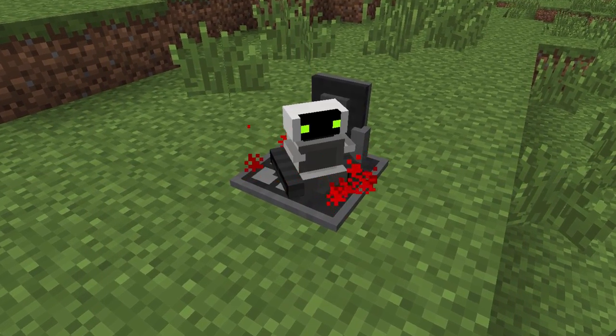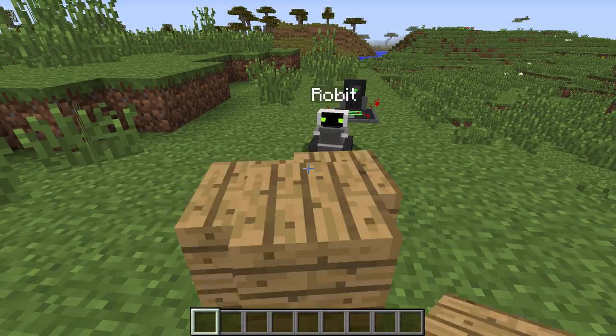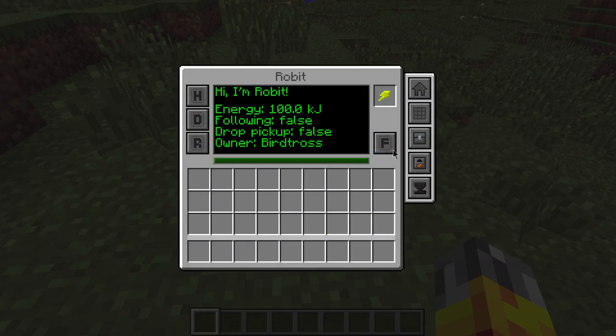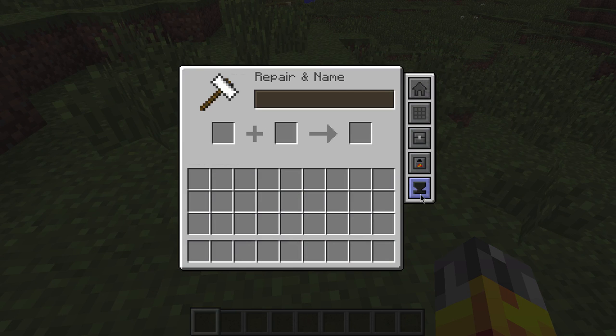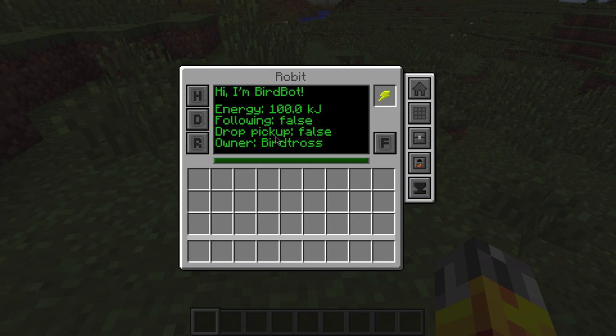The final thing I'm going to show here is a particularly special little guy, as he shares my real name — Robert. Robert is a little robotic companion that has a bunch of cool things that he can do. He can follow you around and pick up items on the ground. He also has a built-in crafting table, furnace, and anvil. You can also change his name if you really want to — not sure why, Robert's a great name.